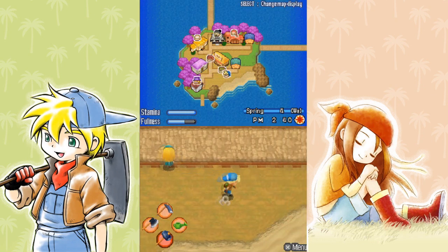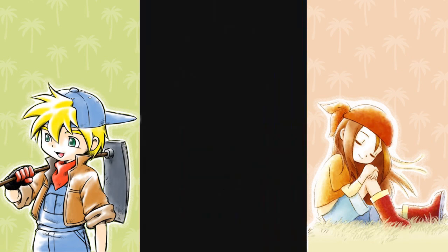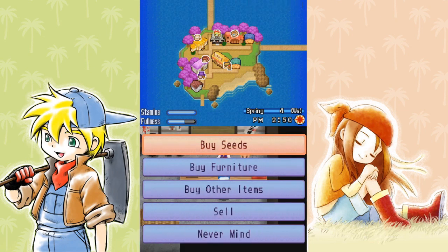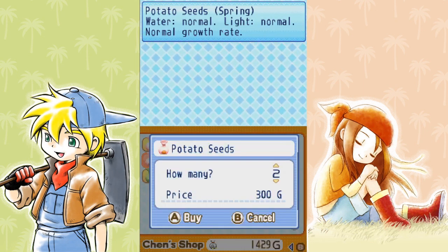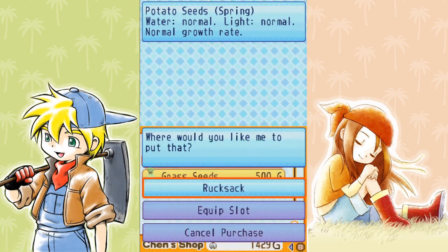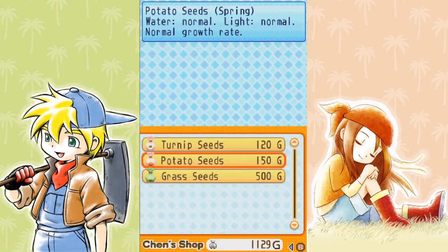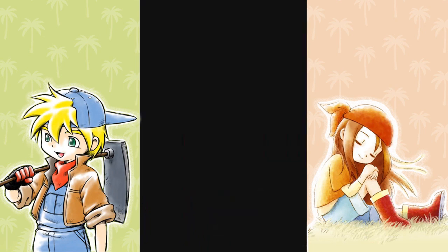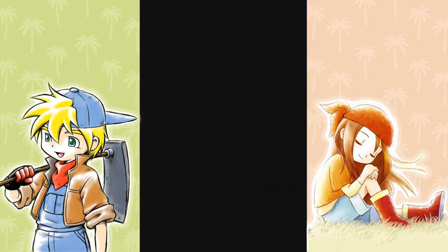I've made my rounds and spoken to everybody now, so I'll go to Chen's store and think about buying some more crops. We also have the option to grow some potatoes, and as you can see I've got 1400 dollars, which I've made just by shipping stuff. I'll buy a couple of those and think about growing them when my turnips come in.